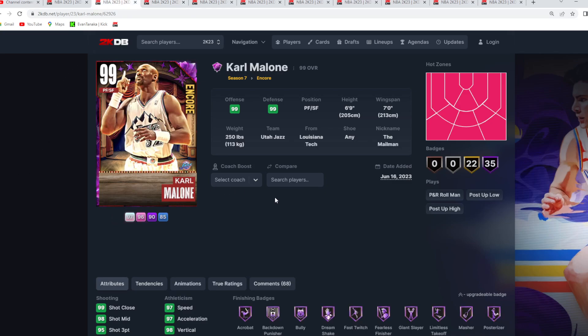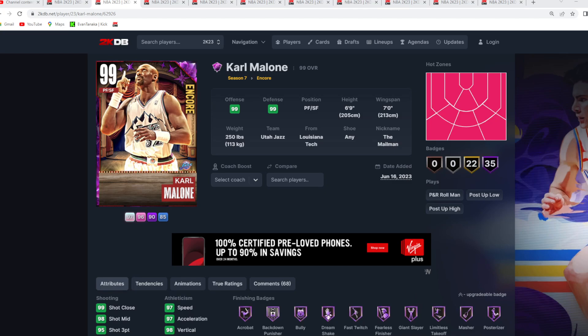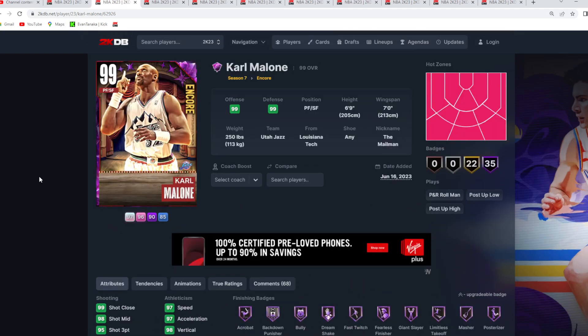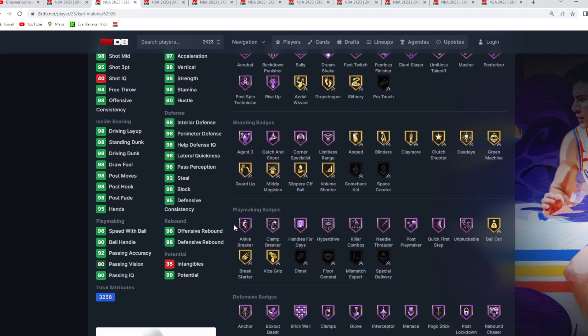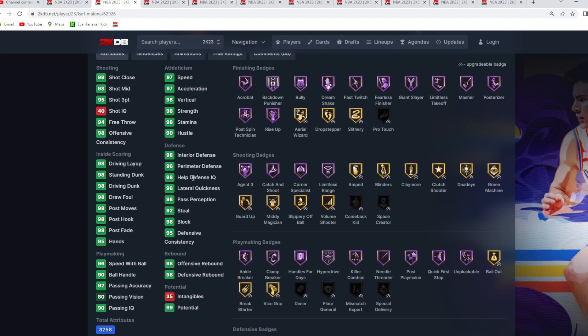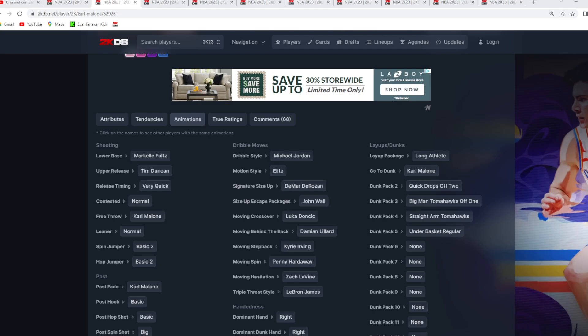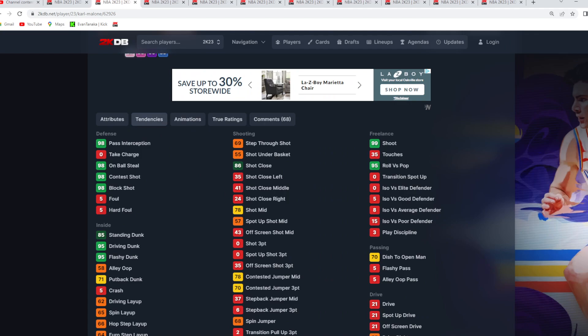Coming in at number two, also from the Encore promo, is Karl Malone — a 6'9 small forward, seven-foot wingspan. Setting aside personal opinions, in 2K he's such a good small forward on his Dark Matter card. He's an elite defender: 98 block, 92 steal, 96 perimeter, 98 interior defense — almost invincible-level stats. He's got a great new jump shot with the Marco Fultz base, Tim Duncan upper on very quick timing, great dribble sigs, good dunk packages, and elite defensive tendencies.